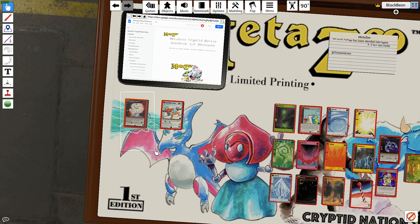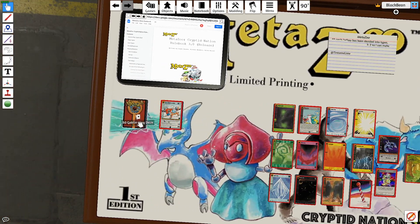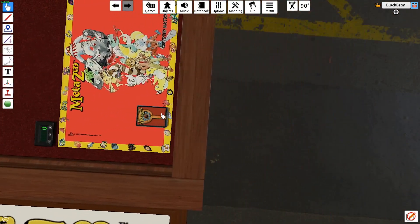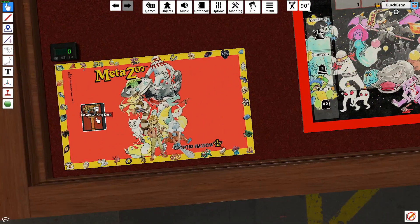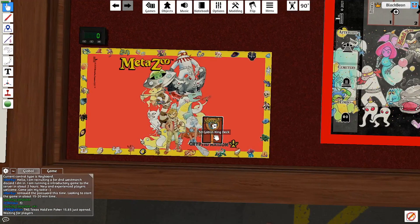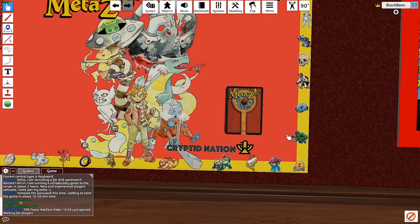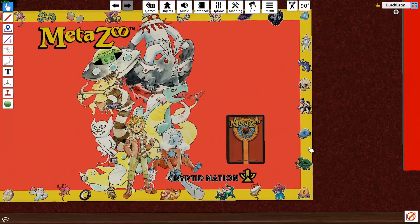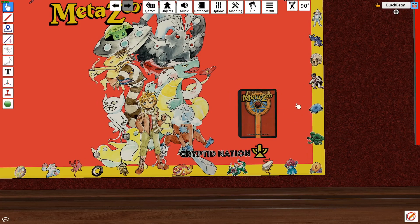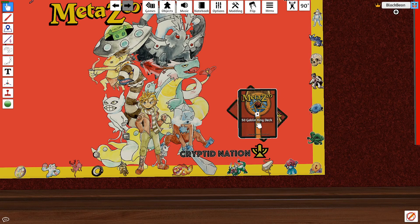Let's pull up a deck and move it over here. If you've played the tutorial this should be familiar to you. I have a deck here — I can press F to flip it over, and F again to flip it back. I can press R to shuffle it using the R button on my keyboard.